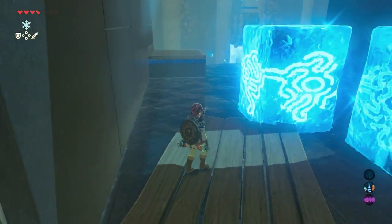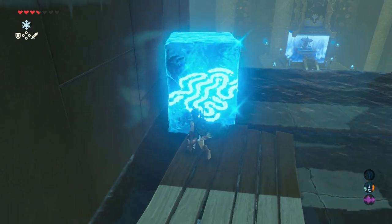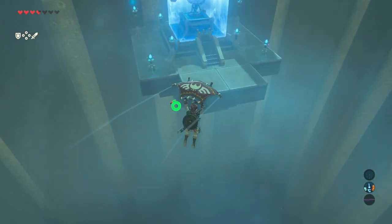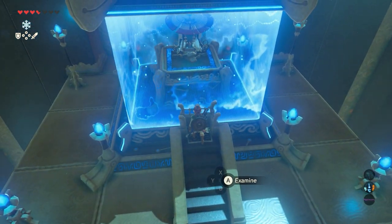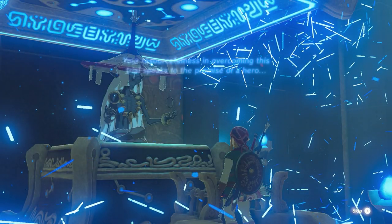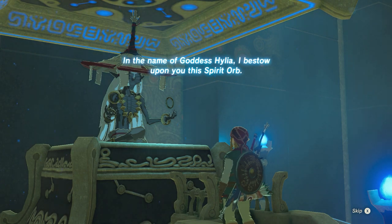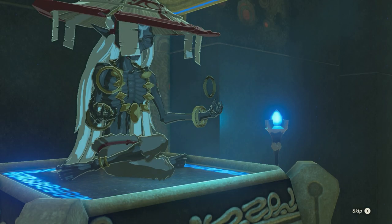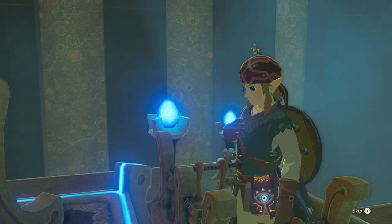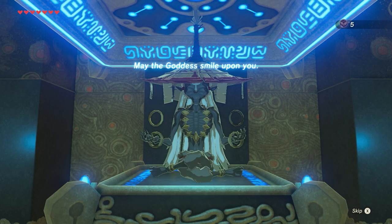Climb back on the raft. Create an ice block over there in order to reach the monk. Climb up and now just jump down and glide towards the monk. Stand before the monk and press A. Your resourcefulness in overcoming this trial puts to the promise of a hero. In the name of goddess Hylia, I bestow upon you this spirit orb — a symbol of courage given to those who have overcome the challenges of a shrine. May the goddess smile upon you.